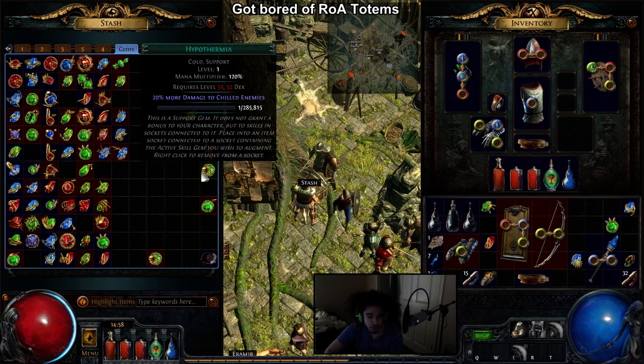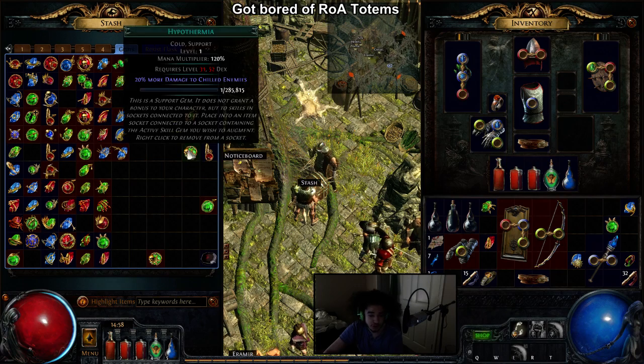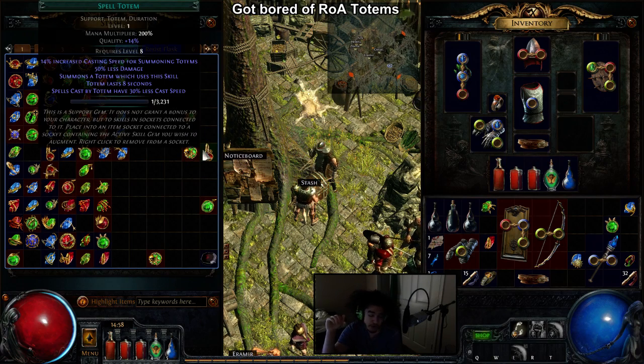First off, there's a new gem called Hypothermia, which deals 20% more damage to chilled enemies. At level 20, there should be 39% more damage to chilled enemies. Spell Totem, just like Range Attack Totem, was buffed — instead of being 50% less damage at 20, it is actually 31% less damage at 20.